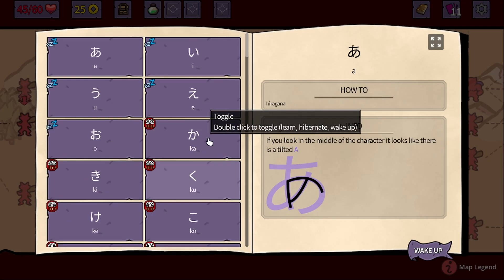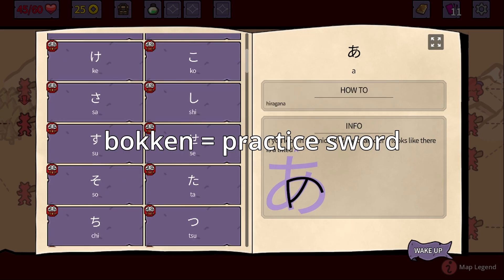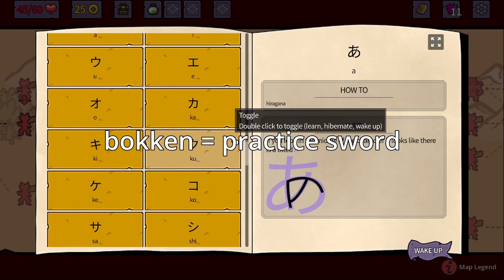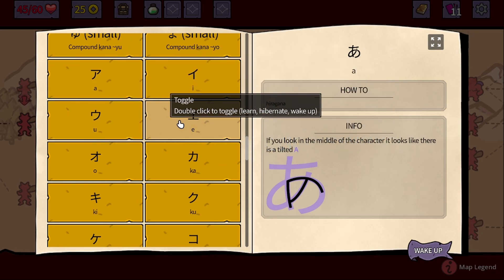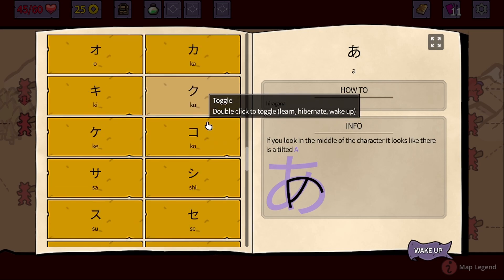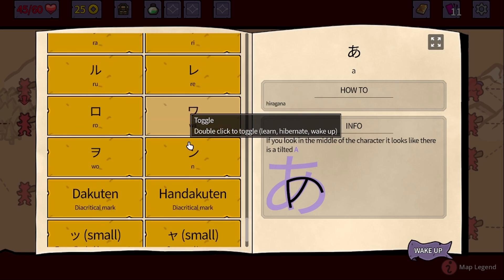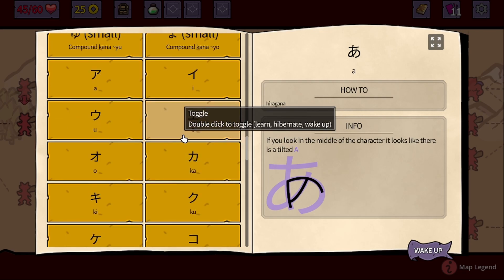The small tsu transcribes a double consonant — when you put it there, you have to double it. We are also having the katakana, which is basically the same alphabet, but these are used to write down foreign words — for example, names or a bunch of English words, because the Japanese language uses English words as well, but in their own way.